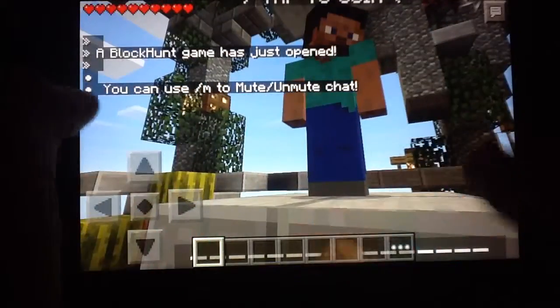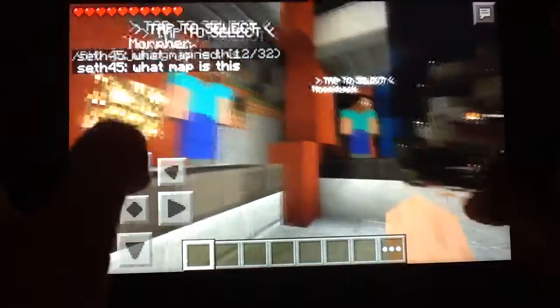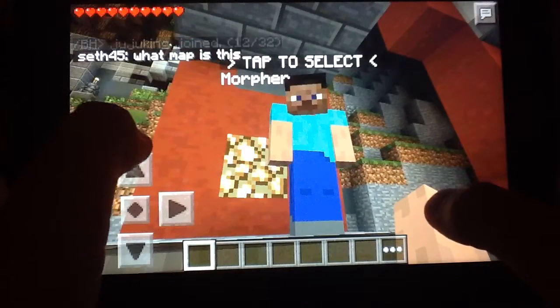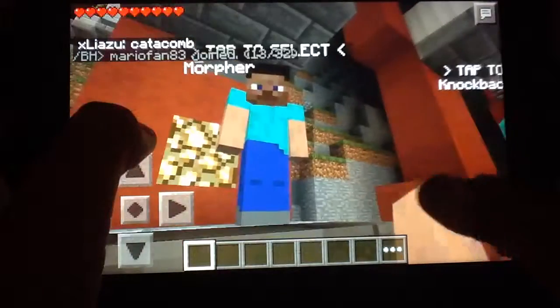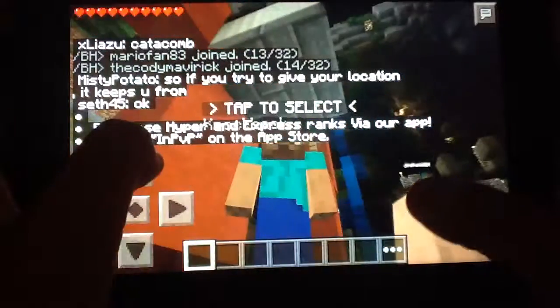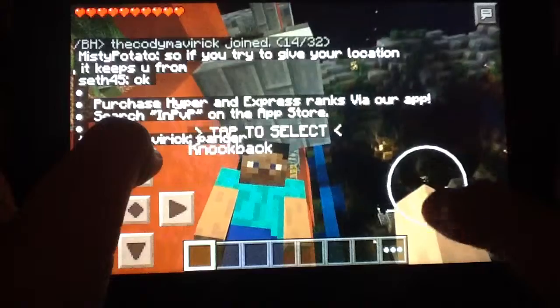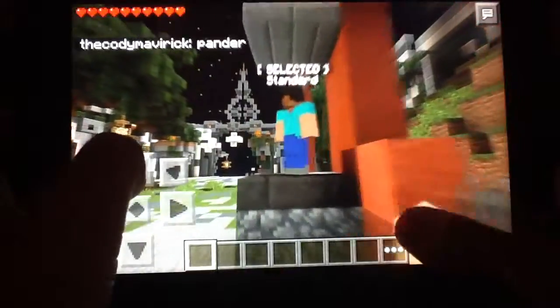There's another one open, so I'm just gonna click on it. We are now in the lobby. Basically, if you have credits — which I don't have — you can click one of these. For this one, you get an item that you can tap any allowed block and you'll change into that block. This is the Morpher kit. For this other one, when you get your sword, it will be a knockback sword so you can knock the seekers back. And then this is just the standard one that everybody has.